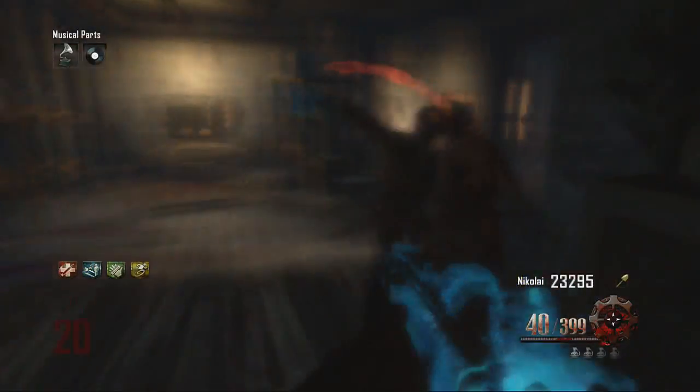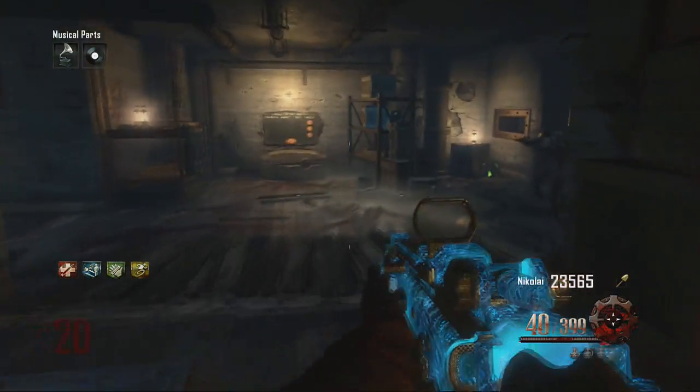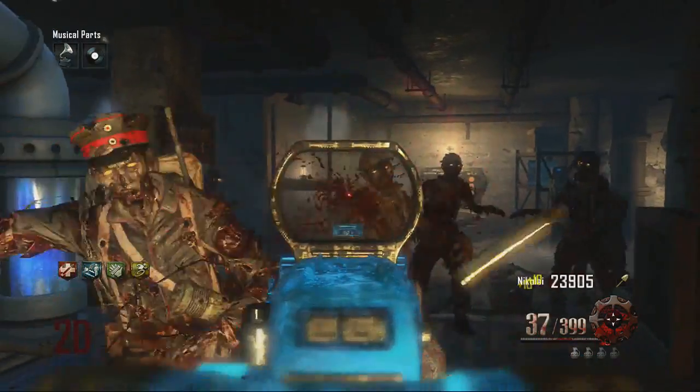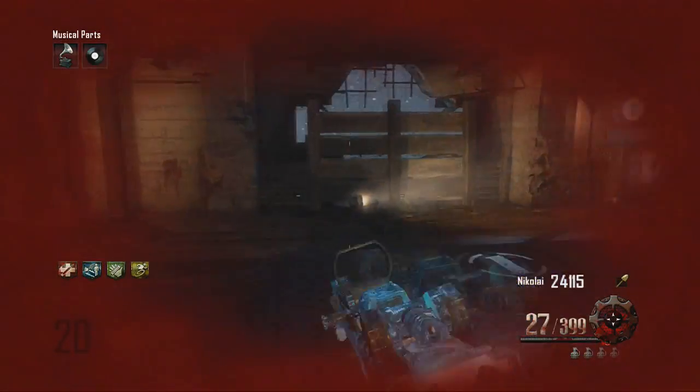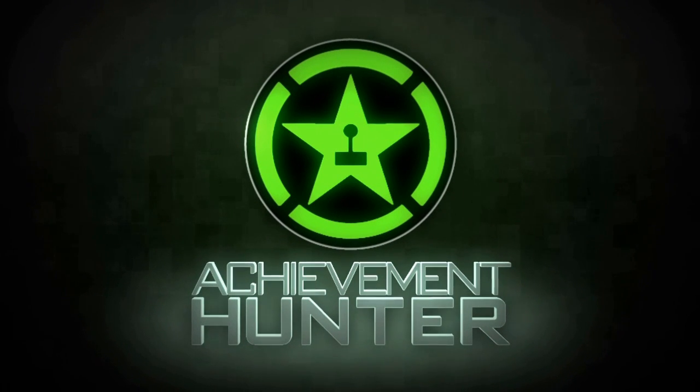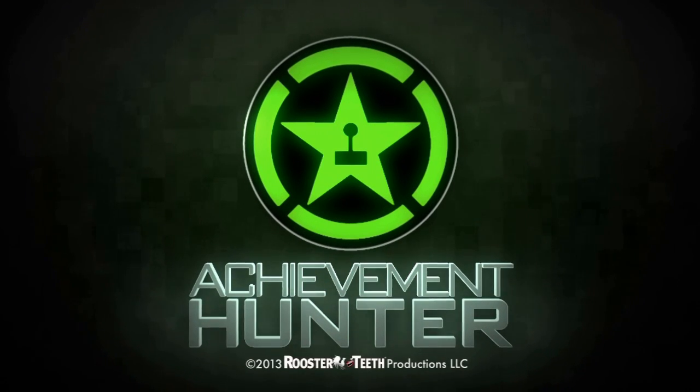I couldn't really show you a guide for the 30,000 points or killing 115 zombies with headshots — you just have to work on that on your own. I think if you need a guide for that, you might need a little help. So go back to AchievementHunter.com for more.